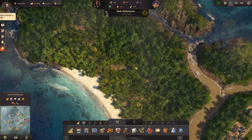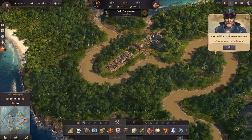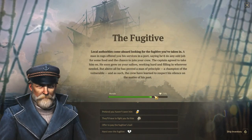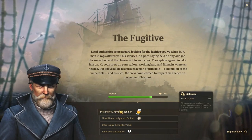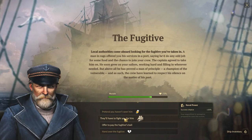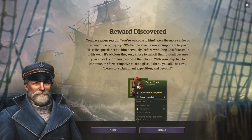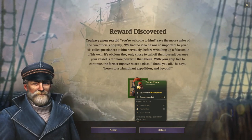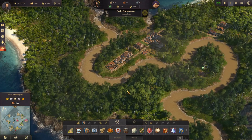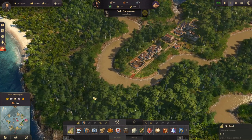I wanted to put our cotton plantations over here, I think. We careen into the unknown — very good, Captain. Let's have a look: 'Uncertain Shores — The Fugitive.' Local authorities come aboard looking for the fugitive you've taken in. We go naval power — plus 20%. Reward discovered: you have a new recruit, a former pirate, equipped in military ships — damage per shot plus 10%. That is not bad! Let's provide extra rations and continue. We're doing pretty well on that expedition — two for two, which I just jinxed completely.